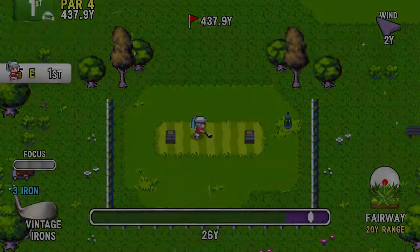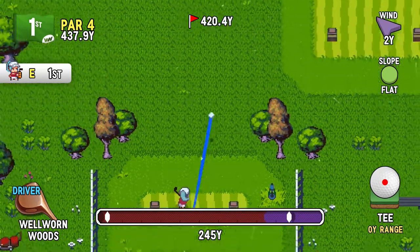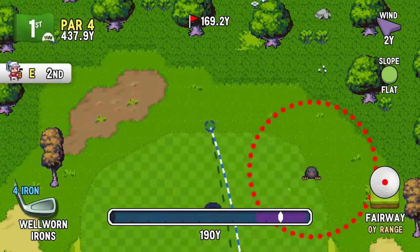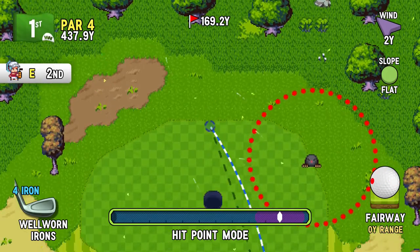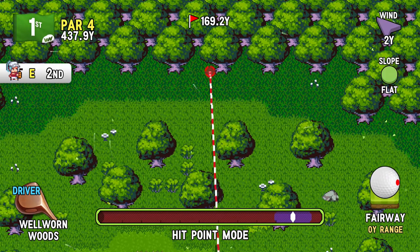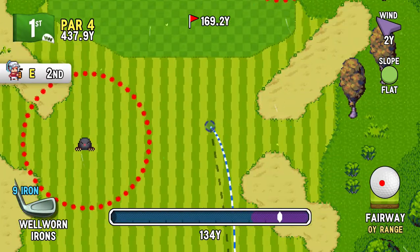Anyway, first hole with ginormo holes - and I just realized I'm not playing as the main character, I'm a new girl. What's going on here? I wonder if these are the upgraded well-worn woods or the regular well-worn woods. We're about to find out. That doesn't look any different in terms of curvature. Let's try going a little more extreme - no, it doesn't really seem like it. She seems to have a natural draw and I can straighten it out. I'll just stick to her natural shot.